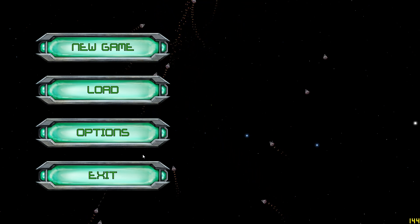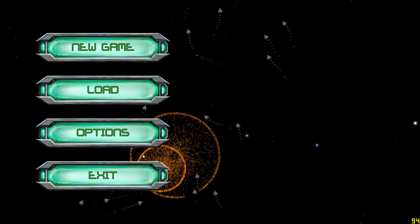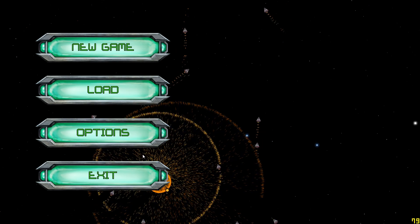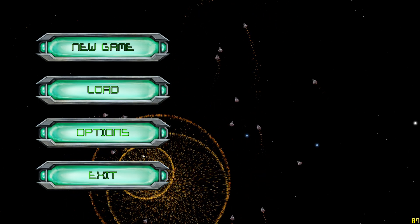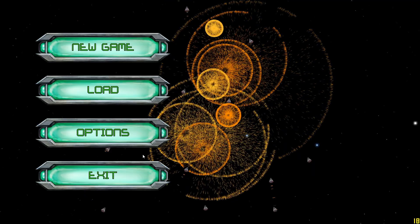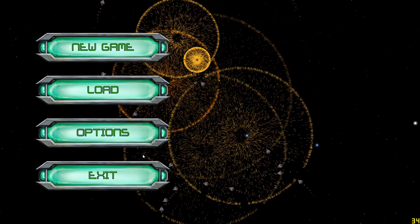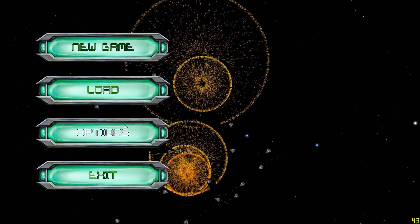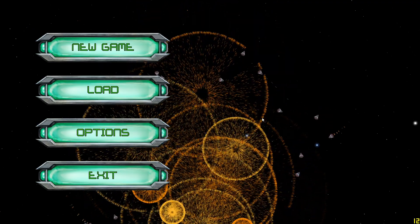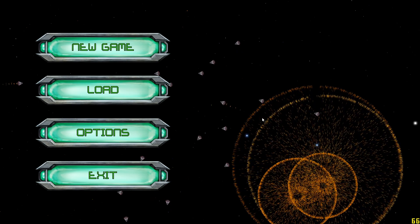The changes consist of a full UI system now implemented, bar a couple of things that still need implementing. I've massively optimized particle effects and explosions and made them look a little bit nicer, although there's still some work to be done there. The trading system is now implemented, the ship outfit system is fully implemented, the station spawning algorithm has been massively improved. There's also a saving and loading system that's working pretty well now as well.